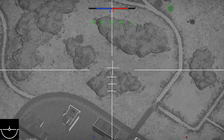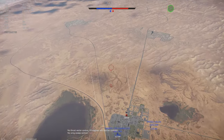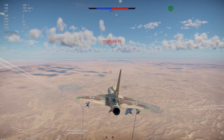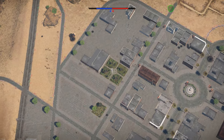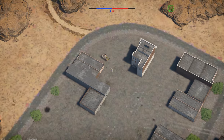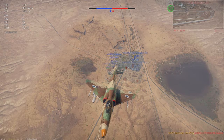This obviously isn't an issue in ground realistic battles as you get an airspawn, but if you are trying to use this jet in air realistic as a bomber or attacker, getting to the bomb sites will take a little while. We do have a decent top speed of 1,081 kph, and a theoretical maximum altitude of 12,500 metres.